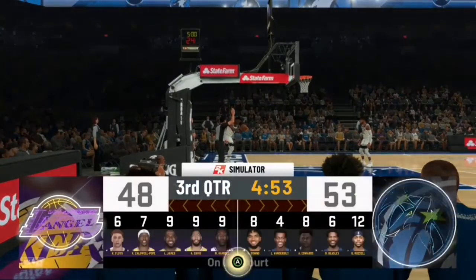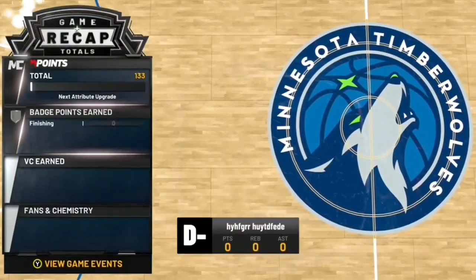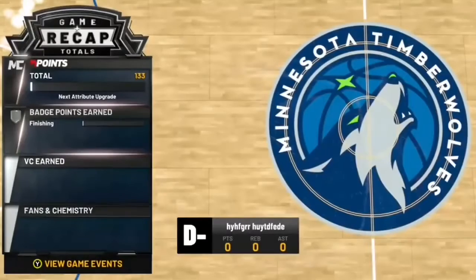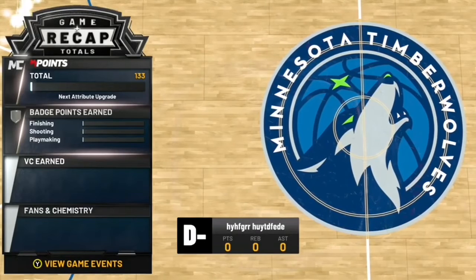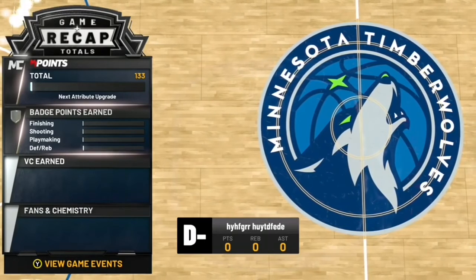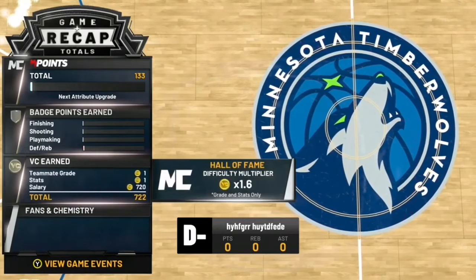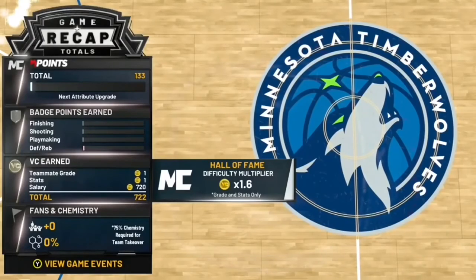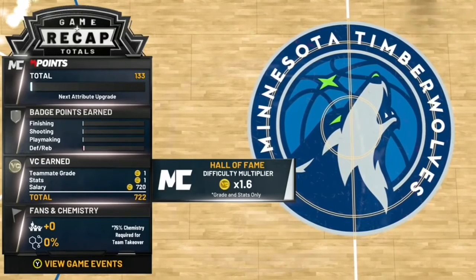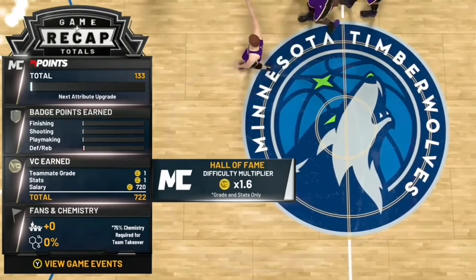Once you've played that game, got an F, and fouled out, it's gonna give you five minutes. Once you have five minutes, go into a game and go AFK - do whatever you want. Shoot half-court shots, get on your phone, do your homework - no matter what you do you're gonna get 720 VC. That's a good amount considering you're only playing five minutes or less. Most likely you're only gonna play four minutes.